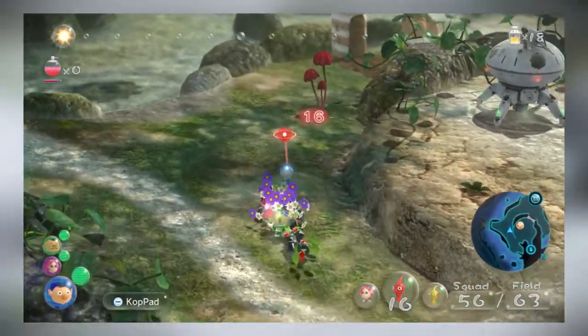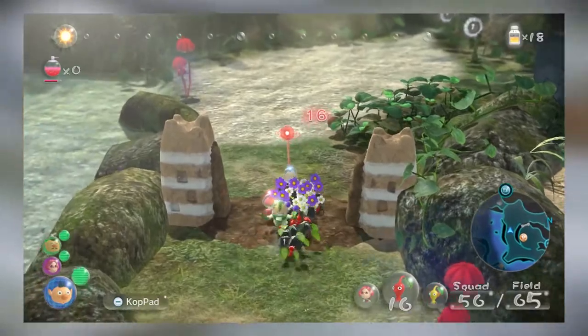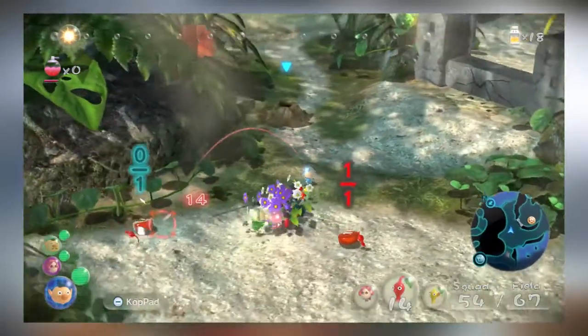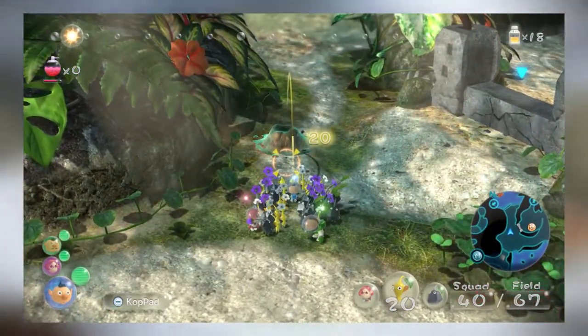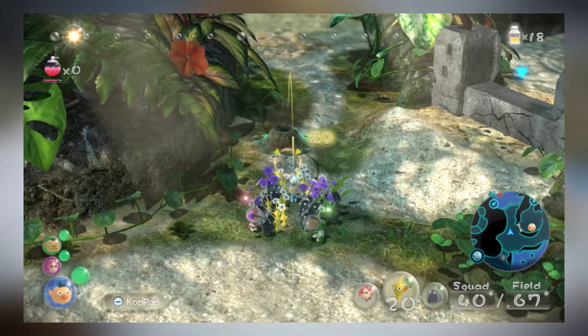Pikmin 3 looks absolutely gorgeous on Switch. Even though there's some jagged polygons, I really don't mind — it was never enough to really detract and take me out of the game. Pikmin was always one of those series that you know would look spectacular in HD, and when it first came out it was mind-blowing. The details are insanely crisp, and it manages to make you feel like you're a tiny captain in a big world.